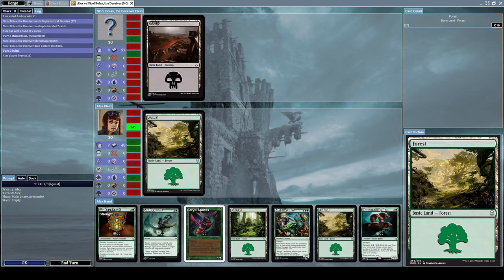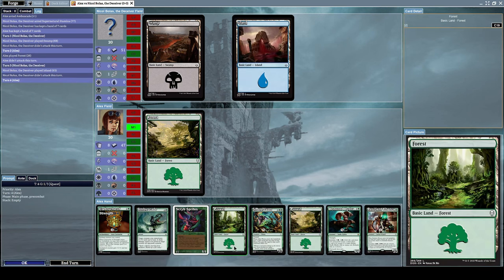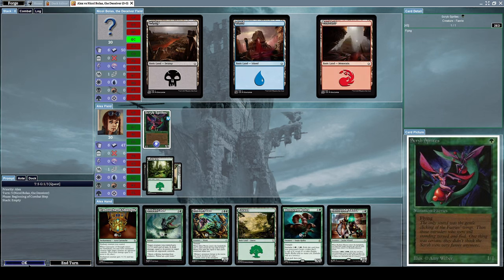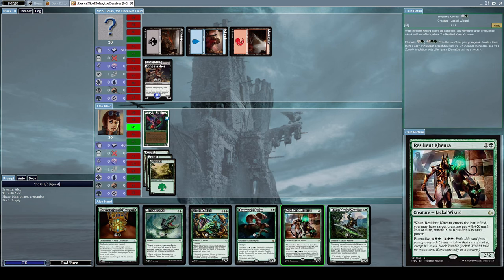I should not have mulliganed when I did. I should have summoned Scribe Sprites. Opponent summoned Marauding Boneslasher, which is a free zombie minotaur creature — Marauding Boneslasher can't block unless you control another zombie.